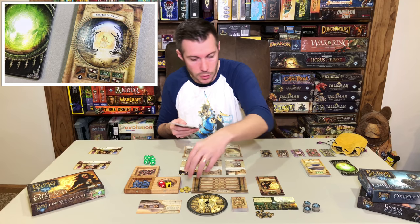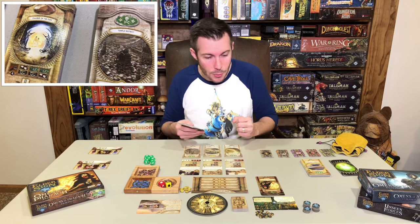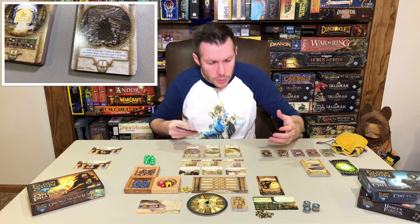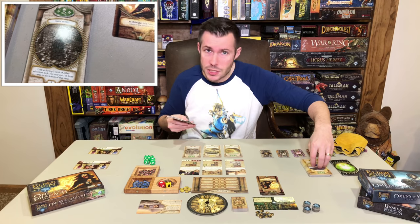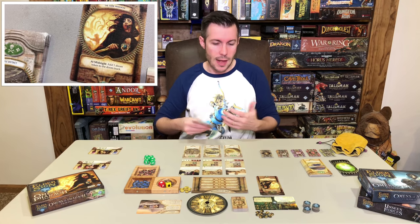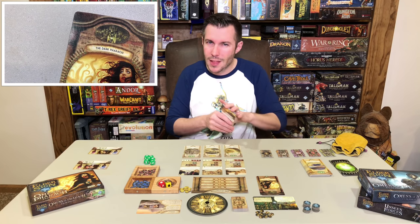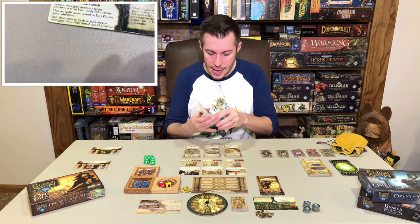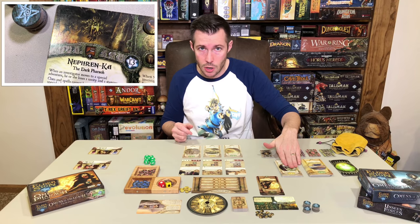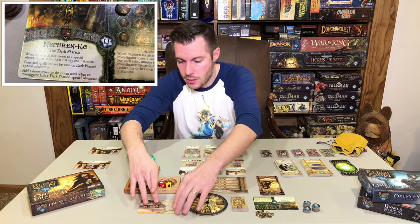Deck two is going to be a little bit more difficult than deck one. In deck one you're going to find a lot of your expedition tokens and materials to bulk up on and get ready to fight. Deck two is more of your elder signs — getting those is going to be harder. These two decks are a difference from what we've seen before, and players over the course of the game get to choose which deck they're pulling cards from.